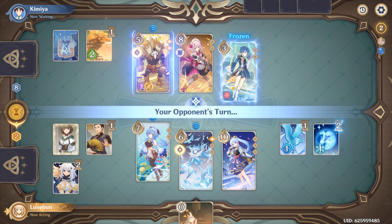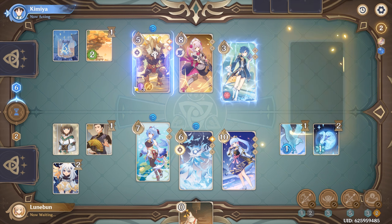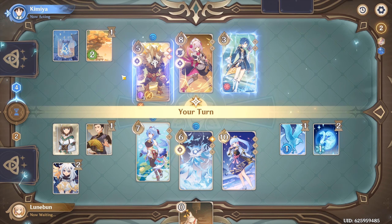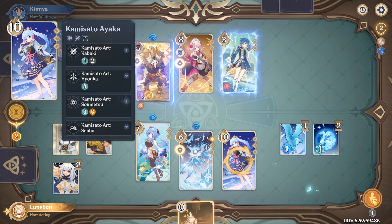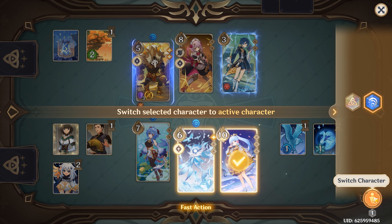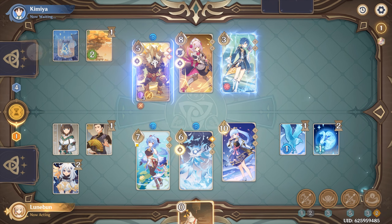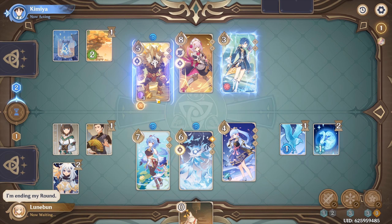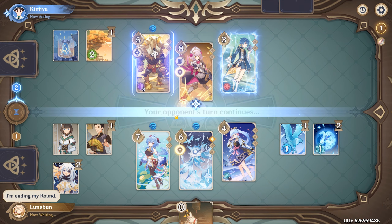Since you're frozen, you have to switch — just don't go to lower Hilichurl, please. Oh no, you're gonna use... he's not using burst. Okay, so I'm gonna go to Ayaka. Switch. Oh my god — six damage!